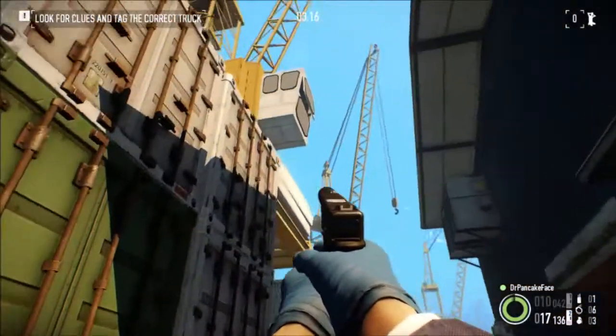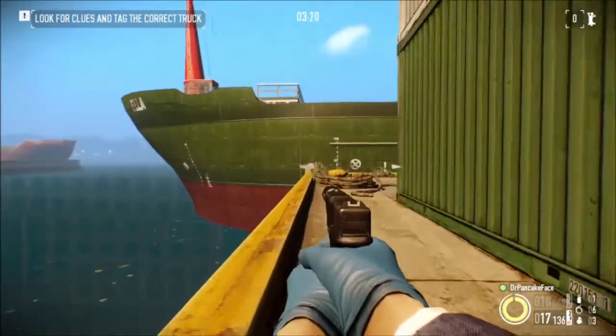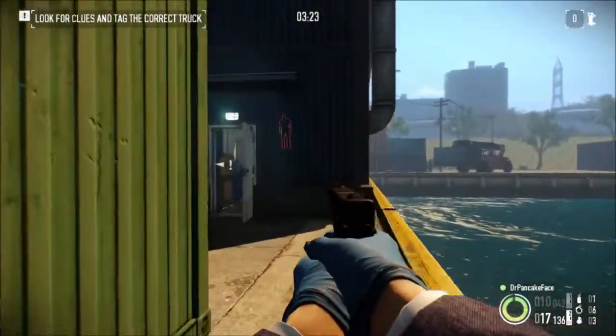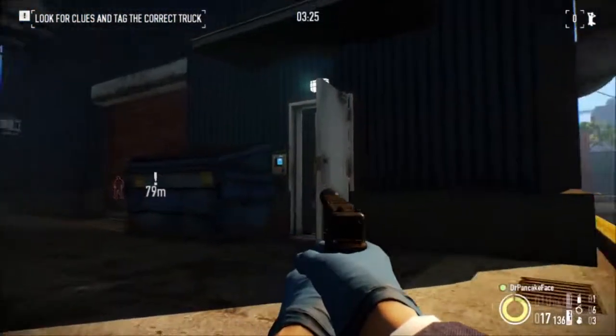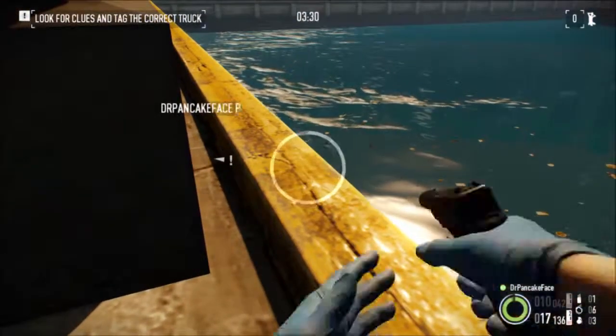For package number four, we are just before the first building that you go into. You can see the crane — all the way at the corner is where package number three was — and right over here just to the right of the door is package number four.